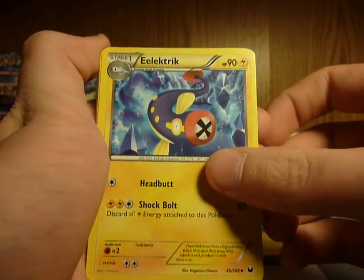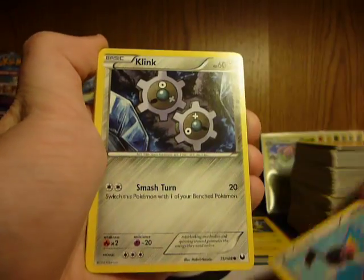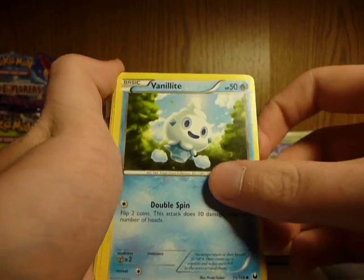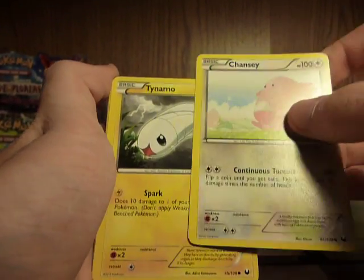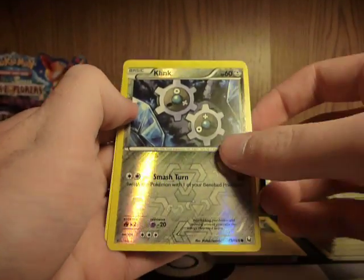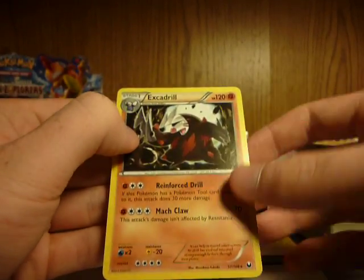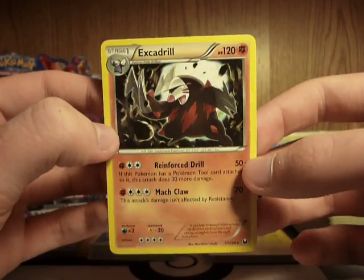Twist Mountain, Electric, Chatot, Clink, Eevee, Vanillite, Chansey, Tynamo, Clink Reverse. There we go — now I have Clink, Clang, and Clinklang, and the other Excadrill Rare. Sweet.